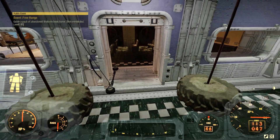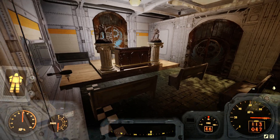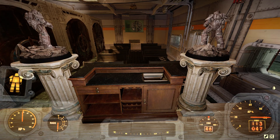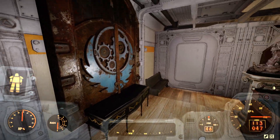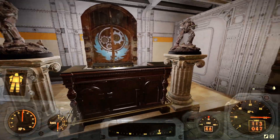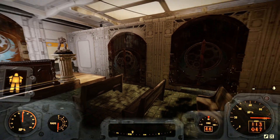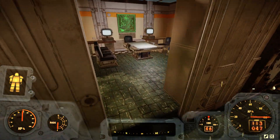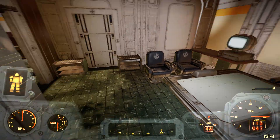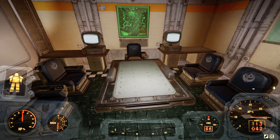Here we have something which is in the Brotherhood of Steel Lost Hill Bunker — it's an area where you, as an elder, can say to your troops what is the next mission. This is how it looks like. I locked it because I don't want it to be moved when someone enters. We have three separated entrances to another parts of this room. Here we have a briefing room with the models of Appalachia maps, so you can have a briefing here.